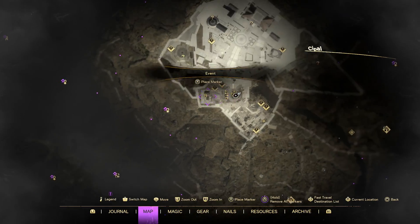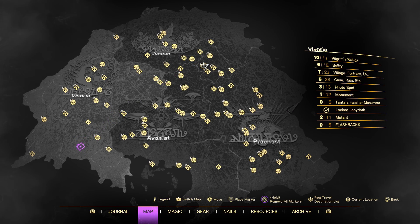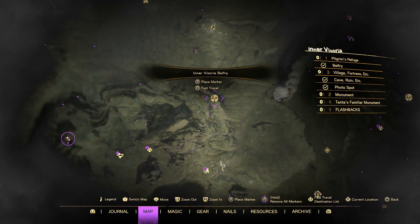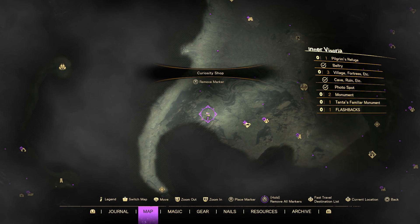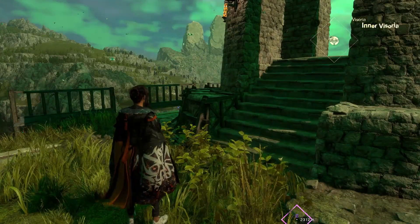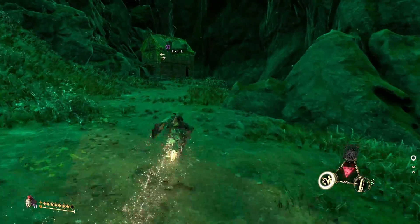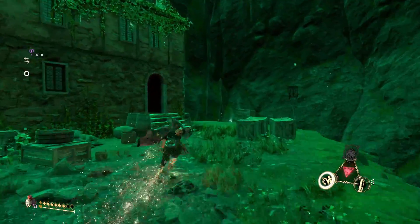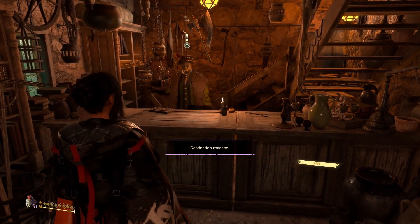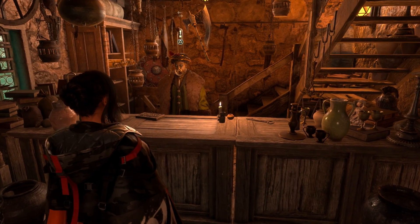The first thing you need to do is go all the way down to bottom Visoria. You need to teleport to this belfry so you can go all the way over to this curiosity shop. Teleport over here and don't go that way, go this way. Once you get over here you'll see this house and you go inside. You'll see this guy and he'll have an introduction, they talk for a little bit, and then he'll let you buy from his shop.